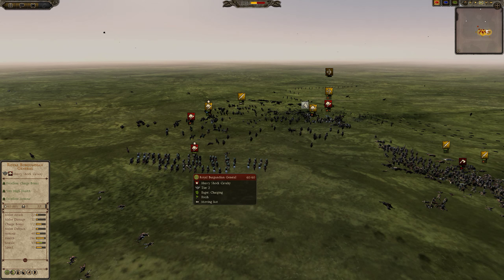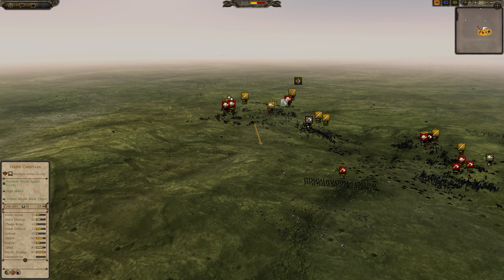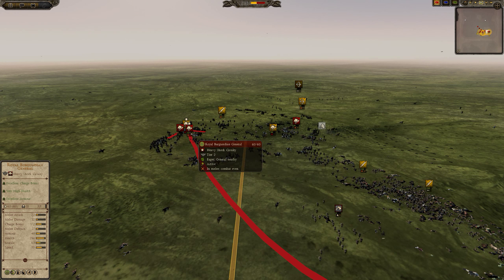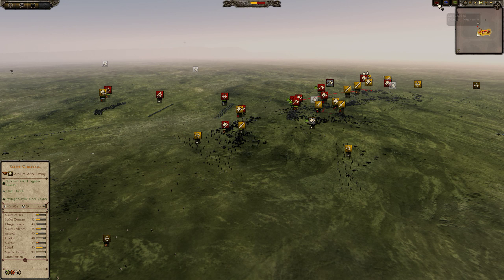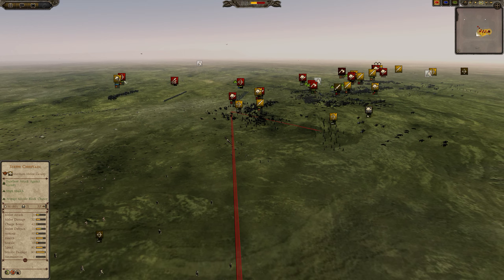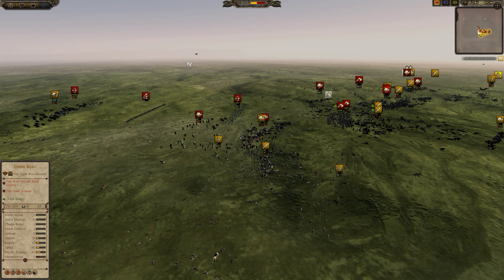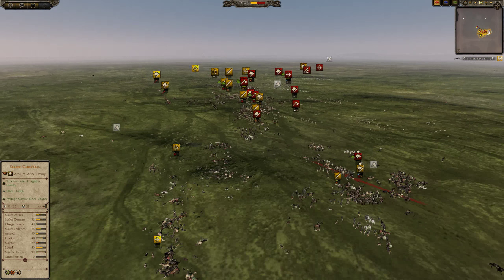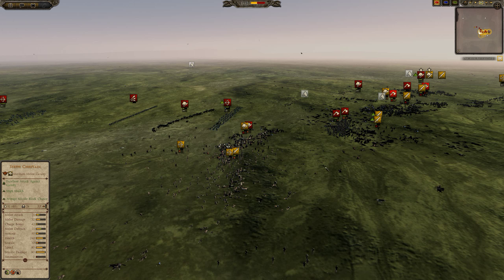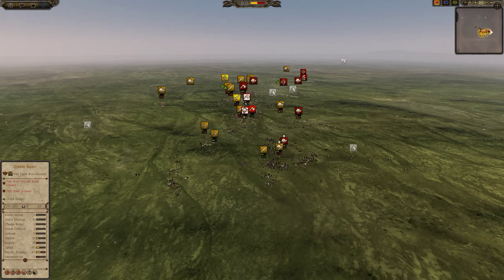We have General on General: the Royal Burgundian General smashes into the Steppe Chieftain, but there is noble steppe cataphract support and infantry support for the Prussian Prince. Unless Orgetorix's infantry can support, the Royal Burgundian General is likely to die. The Prussian Prince sends in skirmishers to do additional damage to the Royal Lancers — when a unit pulls out from combat and is attacked in the rear, even steppe bows get a 30 bonus against them, and the melee defense of the retreating unit drops to 0.